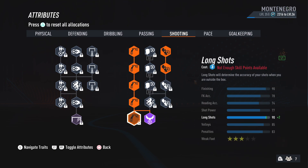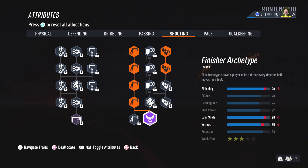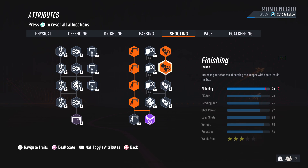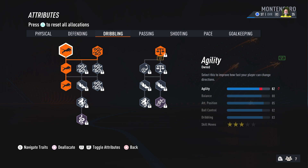For shooting, the next point allocation goes toward the Finisher archetype — go to the left side of the tree via long shots, which is the cheapest path to the archetype. Adding those two finishing attributes only costs three points. The Finisher archetype puts your finishing at 90, shot power at 77, and long shots at 90. Since you'll be cutting in from the left or right side, that long shot finesse combination from outside the box is very effective, and with finishing at 90 there's a high chance of scoring.